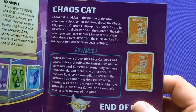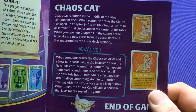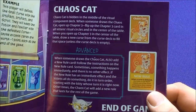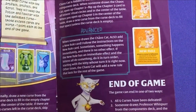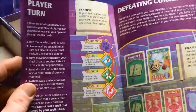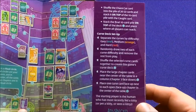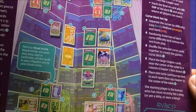Chaos Cats are in the middle of the Ritual Component deck. When someone draws the Chaos deck, open up Chapter 3 — flip up the Chapter 3 card. All kittens put cards from their Ritual Circles into the center. Draw a new Curse from the Curse deck. These just add some different Chaos stuff in there. You can shuffle the rule cards so you can actually draw when necessary — otherwise they're just mixed in there. So there's a Chapter 1 Curse, a Chapter 2 Curse, and Chapter 3.